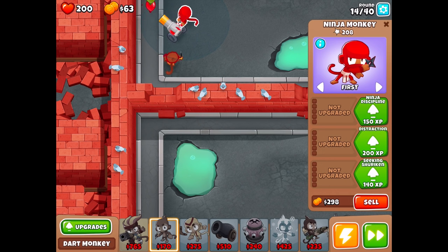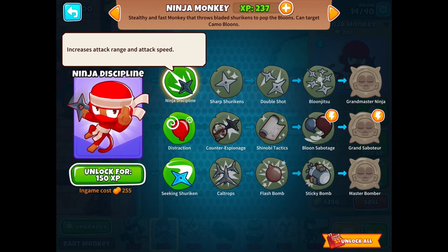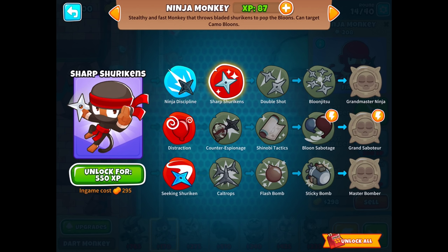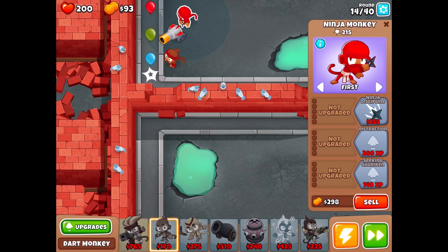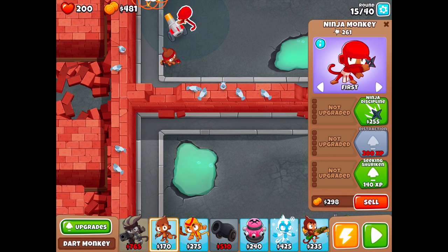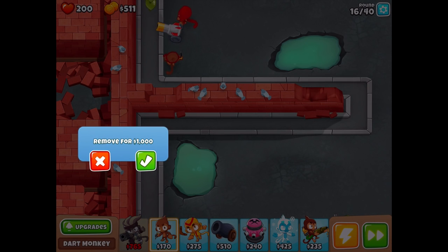The cluster bomb throws out secondary bombs instead of sharp fragments every shot — that sounds pretty good. And let's take a look at our ninja monkey upgrades. We already have ninja discipline, which is increased attack range and attack speed. We need 765 for Gwendolyn, though we don't always need a hero.